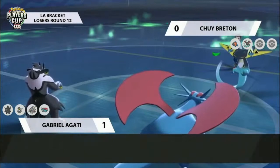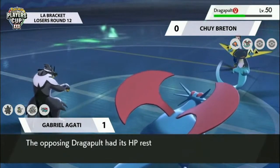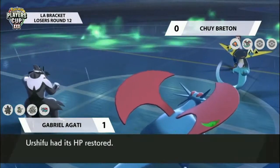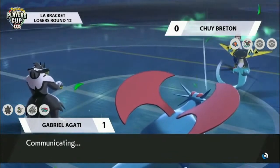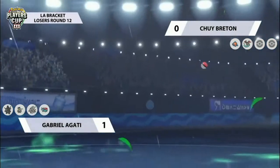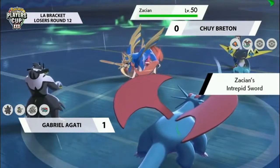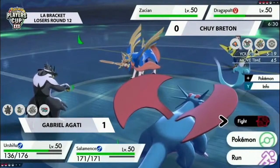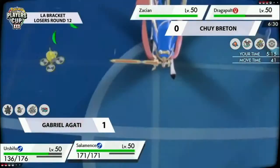The Dual Wingbeat is unable to find its mark thanks to the Protect. The Dragapult's Protect there was just nice — buying Chewy time, since Rotom was so low it was going to go down whatever hit it that turn. Allowing something to come in for Chewy, and what better Pokémon to come in than the Zacian in this situation — getting that Intrepid Sword boost and being able to deal with either the Urshifu or Salamence on Gabrielle's side of the field.